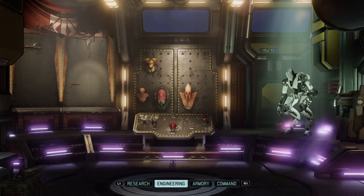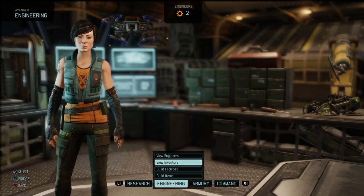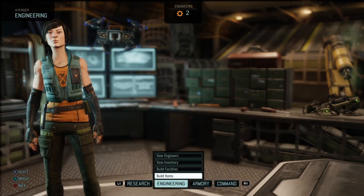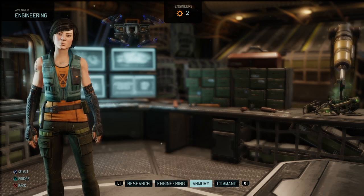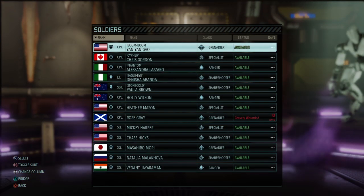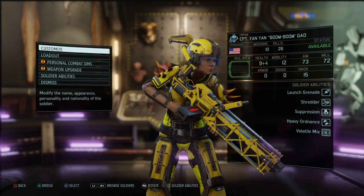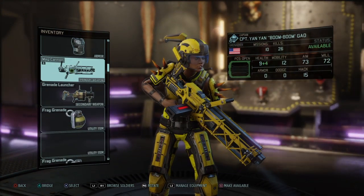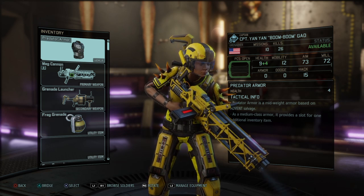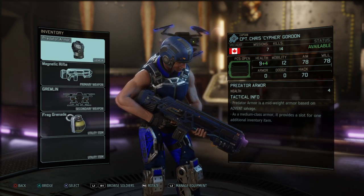Let's check engineering. We have only two engineers. Let's go to the armory so I can demonstrate what we have done based on the soldiers. For our grenadier, we now have the magnetic type level of weapons. In her loadout, we have the magnetic cannon, and for defense we have the predator armor. All classes now — each class — has the predator armor available.